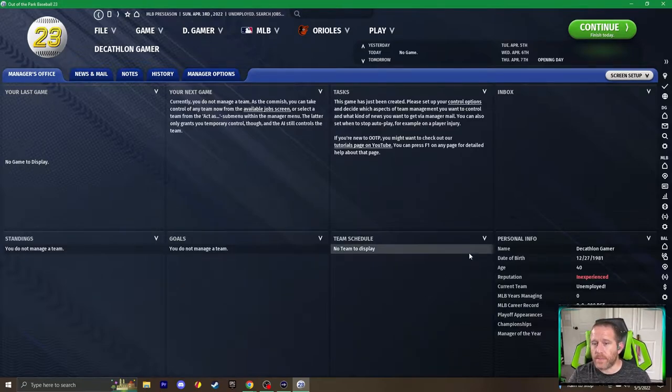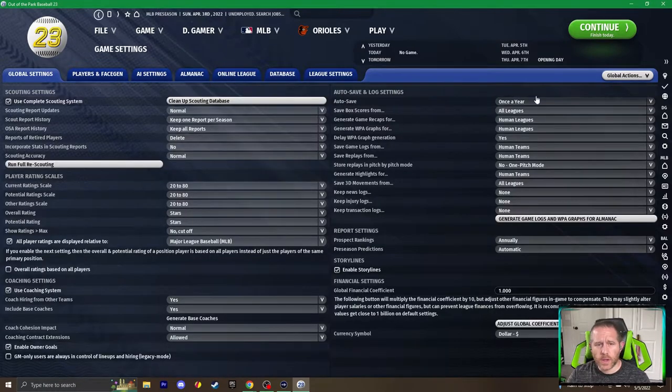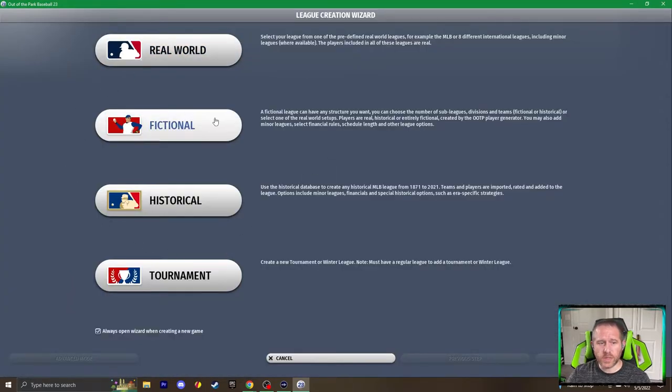From here we have a standard start — the game is ready to go — but this is where things are going to change. We begin to add in one or multiple feeder leagues that will provide the lower tiers of our system. You start by going to the Game drop-down menu and choosing Game Settings. Over on the right-hand side under Global Actions, choose 'Add a New League to This Game.' We have real world, fictional, historical, or tournament choices. We are going to add a fictional league.